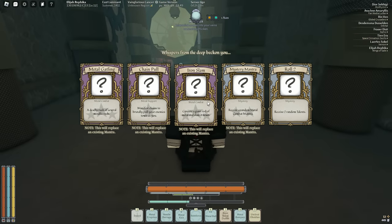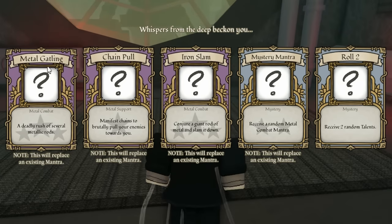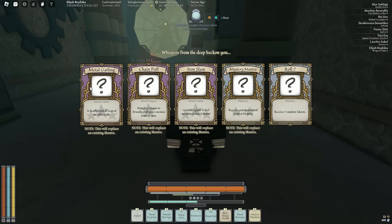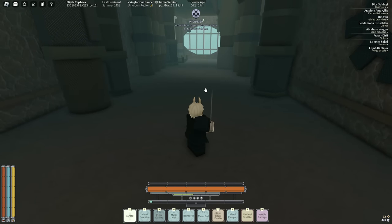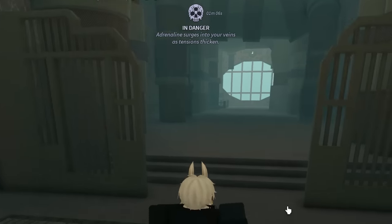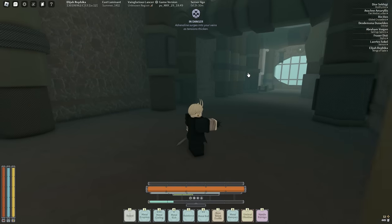An actual mantra! Metal Gatling — 'a deadly rush of several metallic rods.' Iron Slam — 'conjure a giant rod of metal and slam it down.' If you think about it, Metal Gatling is multiple big metal rods and Iron Slam is only one, so obviously I'm going to choose Metal Gatling. I use the move and it just does nothing. That just took my ether and did nothing. Why am I in danger for a whole minute? I sure do love waiting 40 seconds for a combat tag in which I am not in any danger whatsoever.